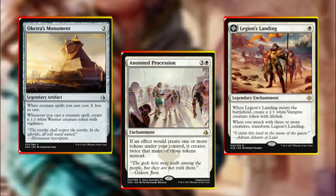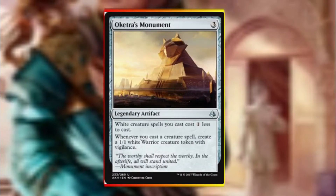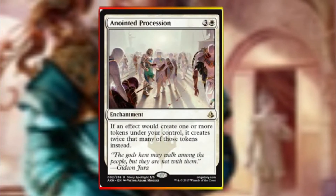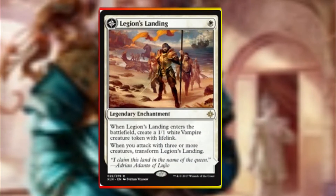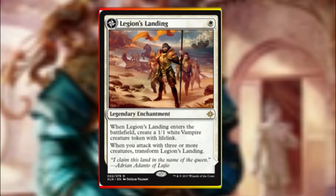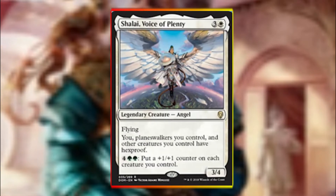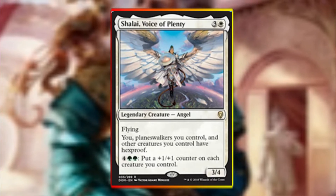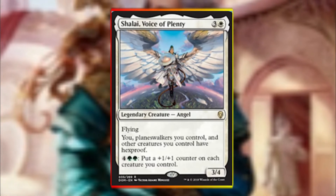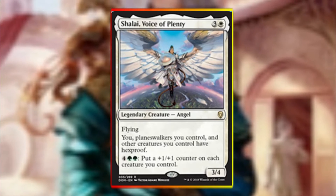Our final bits of token generation are Oketra's Monument, Anointed Procession, and Legion's Landing. Monument gives us a great cost reduction across our white creatures and every time we cast a creature we get a 1/1 vigilance token. Anointed Procession gives us the ability to double all our tokens whenever we create them for 4 mana. Legion's Landing enters the battlefield giving us a vampire token, and then once we have attacked with 3 creatures it flips into Adanto the First Fort, allowing us to create more vampire tokens or ramp us for more white mana. Our final creature is Shalai, Voice of Plenty from Dominaria, which gives our planeswalkers and other creatures hexproof and also works great late game as a mana sink, pumping +1/+1 counters across all of our creatures.